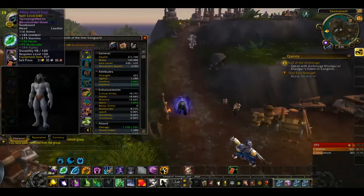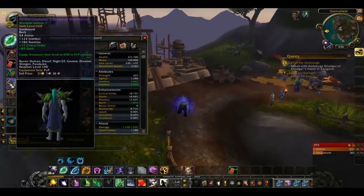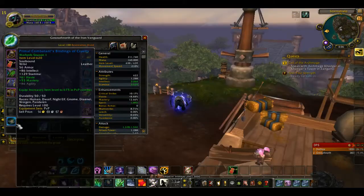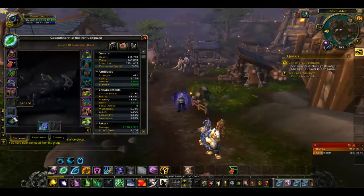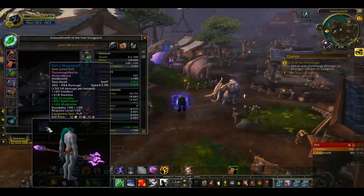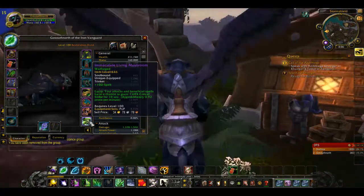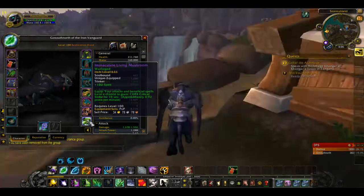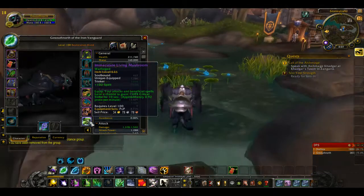I can show you right now. I have some PvE pieces, but I also have a 660 PvP piece, which is good, and a 660 PvP, a 640. Some items are not PvP, and this one is PvP at 620. I need to get a PvP staff — it's also one of my lowest item level things. I have a 646 trinket, and I don't really want to get another PvP trinket yet because it wouldn't be that big of an improvement. I need a staff first.